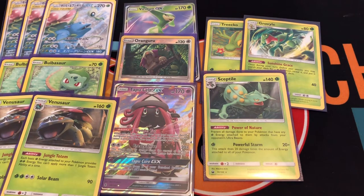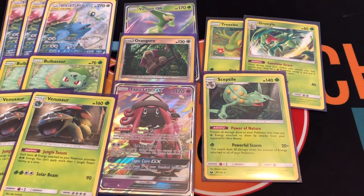I like Sceptile's ability because if I go against an ultra beast Pokemon, and it has an energy attached, I take no damage — so that's pretty cool. And the attack does 20 damage for each energy, so with Venusaur in play using the ability, it's going to do a lot of damage.